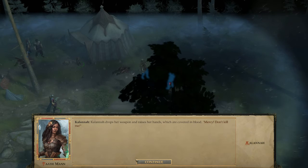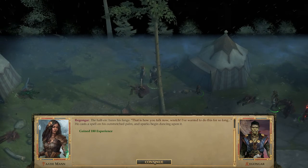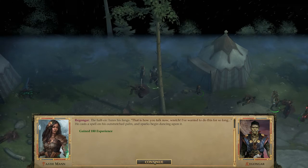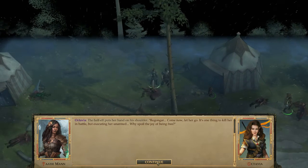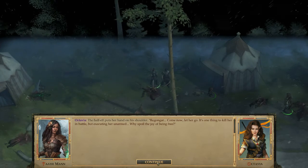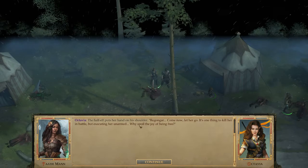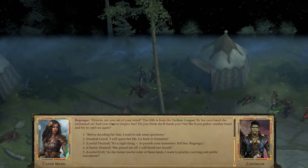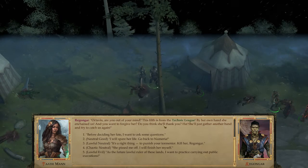Oh baby, yes! Kalahana drops her weapon and raises her hands — covered in blood. She says mercy, don't kill me. Regongar, a half-orc, bares his fangs: that's how you talk now, wretch. I've wanted to do this for so long. He casts a spell, sparks dancing on his palm.